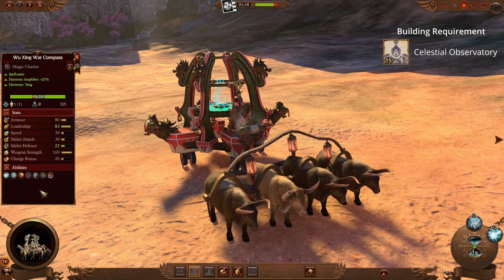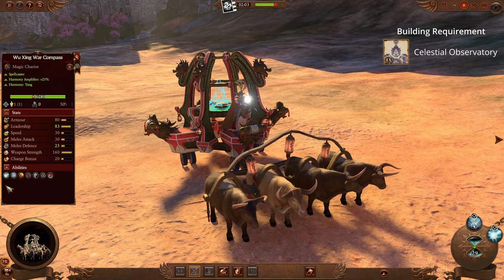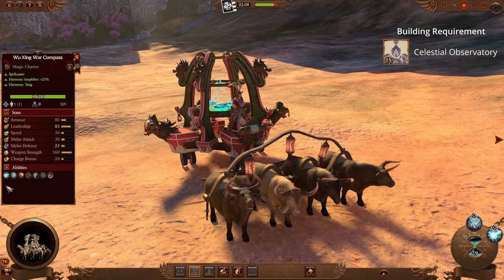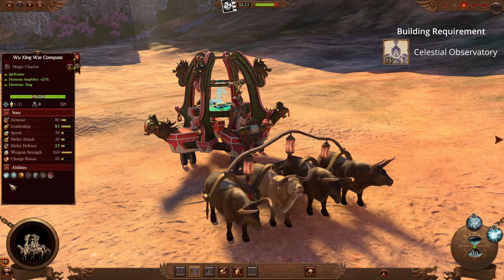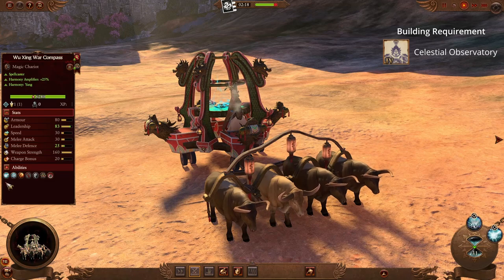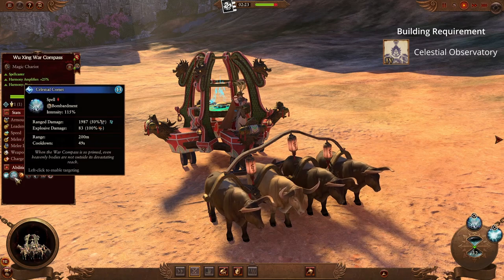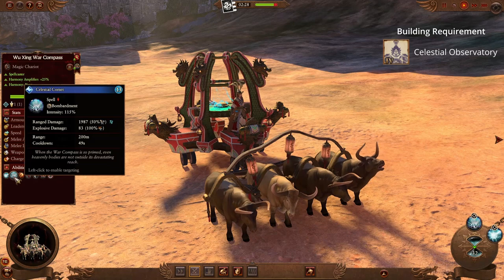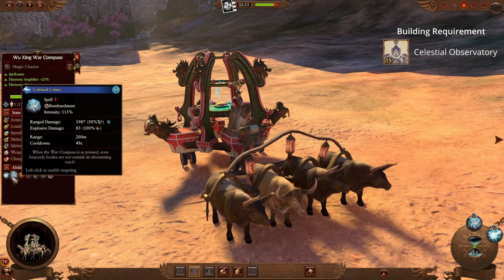Opening with Cathay, we have the Wu Jing War Compass. Looking at its stats, it's kind of average. It's got decent armor, it's got low speed, sort of middling melee attack and melee defense. However, the two reasons you're getting this for are for its bound spells and its passive ability. Its bound spells are the Celestial Lightning and the Celestial Comet — two very hard-hitting spells from the lore of high magic, which means if you don't normally have access to these spells, adding this to your army will give them to you, and they're very strong on the battlefield.